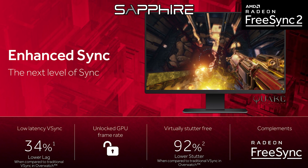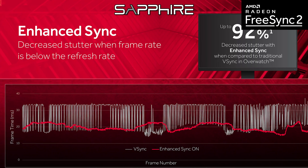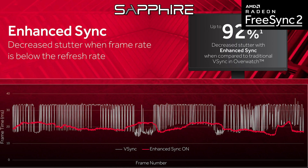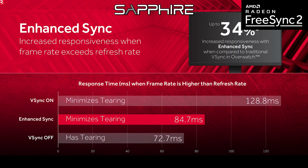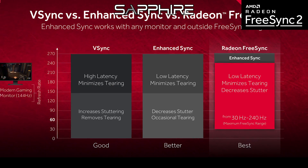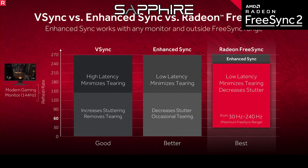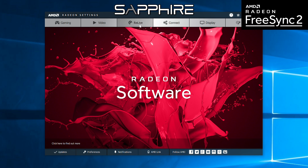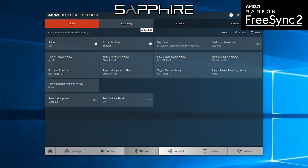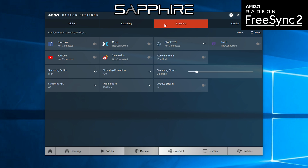Radeon Enhanced Sync, added in Crimson Relive version 17.7.2, is designed to reduce screen tearing when in-game frame rates supersede the refresh rate of your monitor. Ideally you'd want to use Radeon FreeSync, but that requires a FreeSync-compatible monitor. Radeon Relive has also undergone changes over the years — it's far more user-friendly than it once was, with many more options. For example, you can now upload or stream your gameplay footage directly to social media from within that tab.